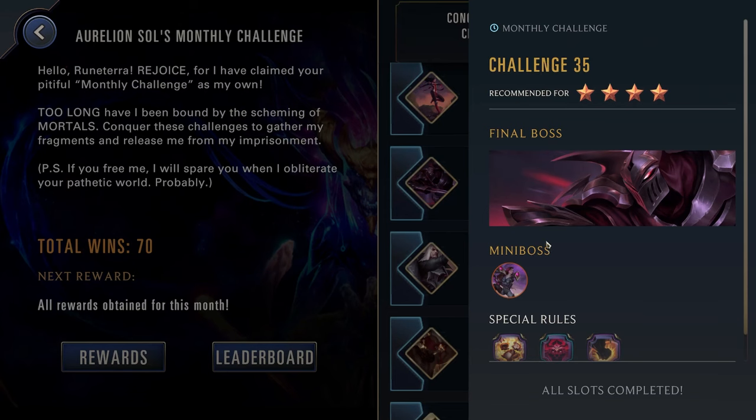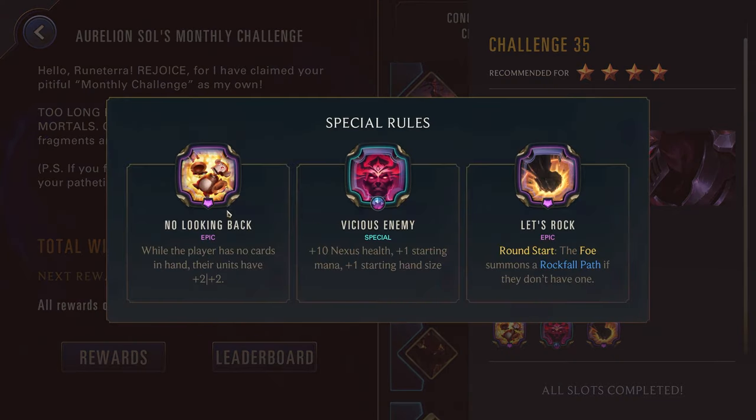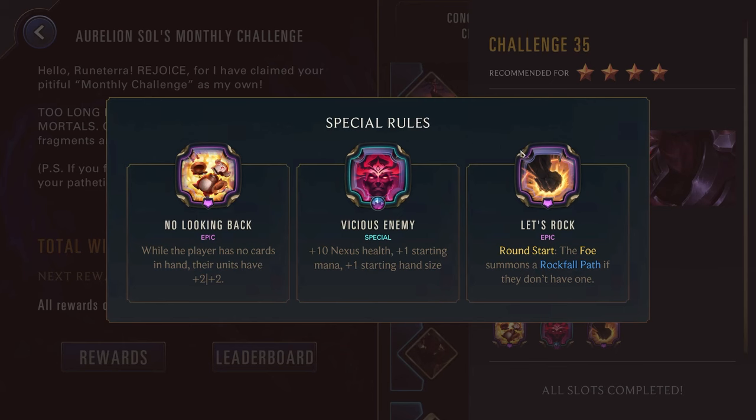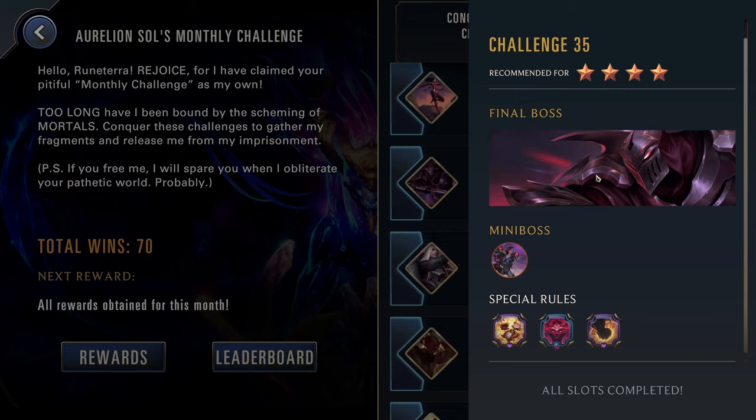Challenge thirty-five, four stars up against Zed as well as Kai'Sa. We get No Looking Back: not really worth playing around. And Vicious Enemy, and Let's Rock: rounds start, the foe summons a Rockfall Path if they don't have one — countdown to obliterate the weakest enemy, so they're getting free removal every single round. Really pay attention to this — if it surprises you, it'll just cost you the game. You always have to try to have some small unit to take the hit for you. This one will actually be pretty rough — it's a four star, they have the Vicious Enemy, and we don't really have any powers to help us. Zed can definitely be pretty deadly, and Kai'Sa with a large amount of starting mana can also be pretty deadly. So this is one of the times for you to break out one of your stronger champions — whether that is LeBlanc, Jinx, Aurelion Soul, Nidalee, or Diana. You really just want to drop one of your strong champions to take out the enemy and end this game as fast as possible.